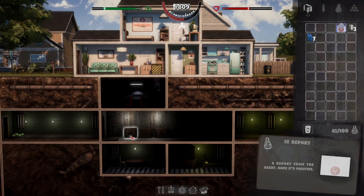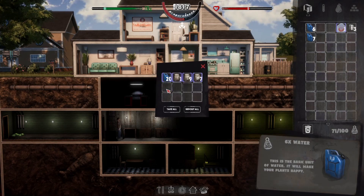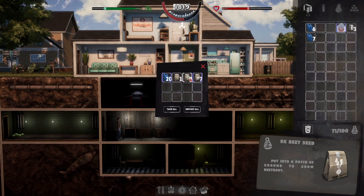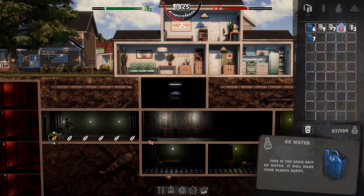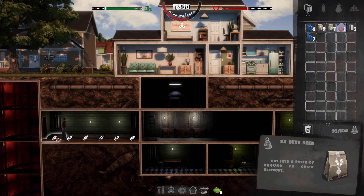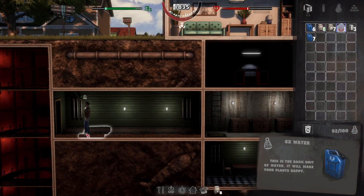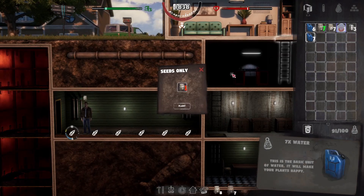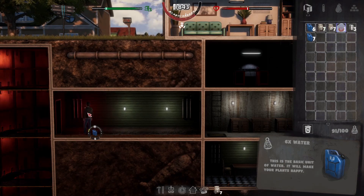Let's come down here and grab seeds out of there because we don't actually have any, and we'll probably need to grab some water as well. That should be enough. Let's grab those cabbages and then we're going to do cabbages here and beets over there - one greenhouse for one crop and one for another.